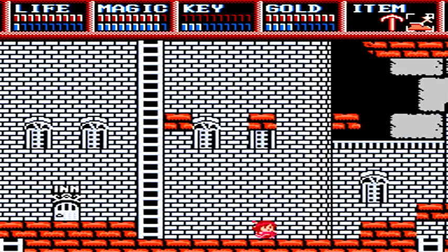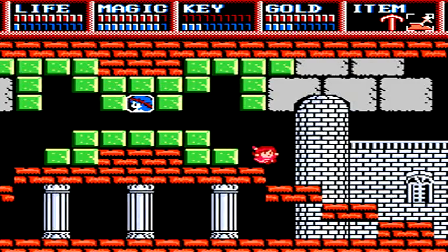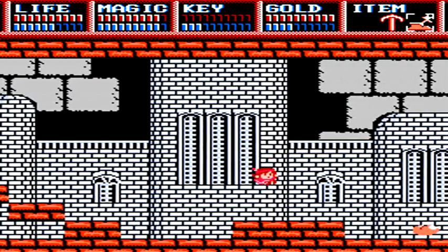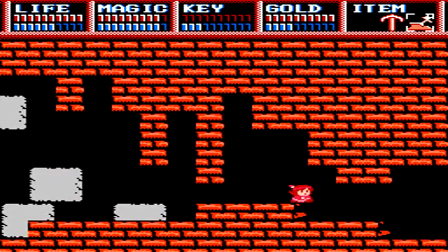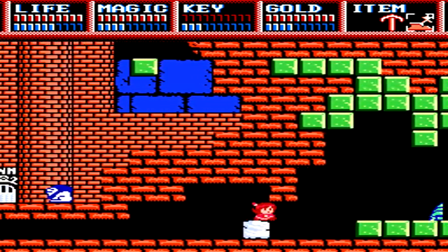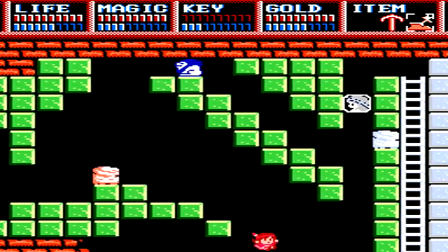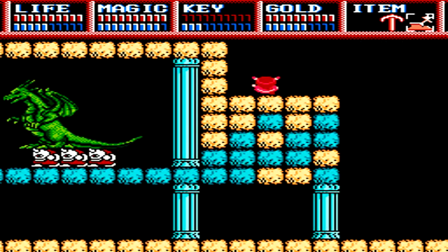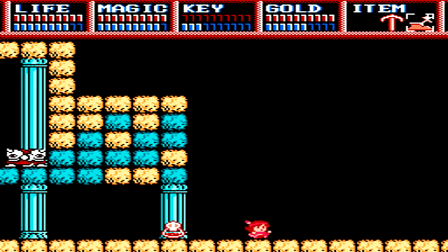Back inside the dungeon, we're going to be heading towards the same area as always, back to the big portion of the dungeon. Once you're back to the portrait room, head to the right again, and then head to the upper right ladder just as we did before with Will.